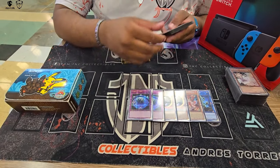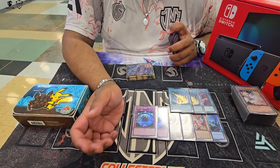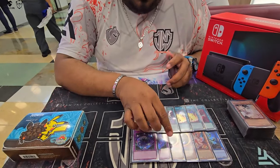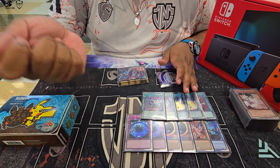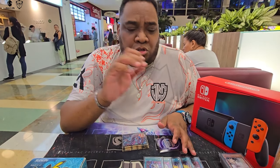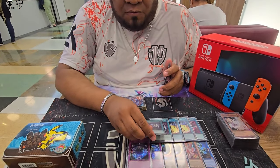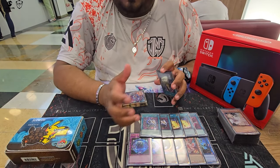Harpie's Feather Duster and two Lightning Storms are in because in South America you have to play backrow removal. The final was against Runick Stun, and he played one during Swiss. Two Kashtira Risheen are also in — that card is extremely good, it works really well with the Kashtira cards. You can suspend a monster, attack over with your cards, take another monster, push through boards, then normal summon your Snake Eye cards for a full combo.